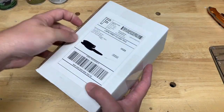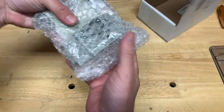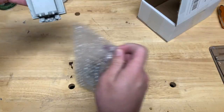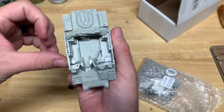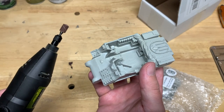All right, it's finally here. I've been waiting for this box to be shipped from England from Warlord Games forever. Let's get this open. What do we got here? Yes, my M7 Priest. Let's just get this out of the bag real quick. Wow, this is actually a pretty nice chunk of resin. Quite nicely detailed. All right, let's get to work.